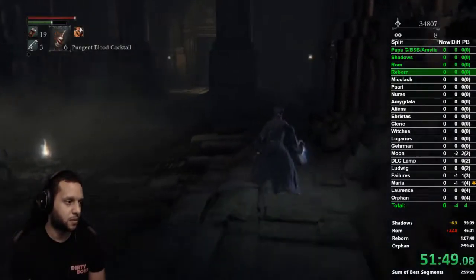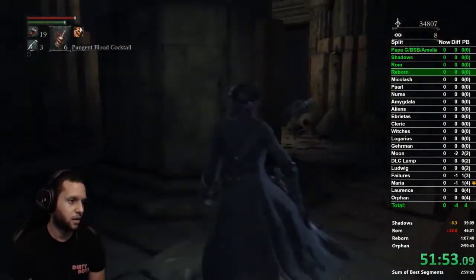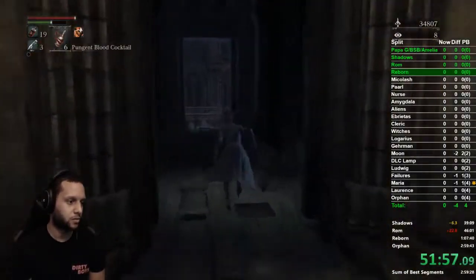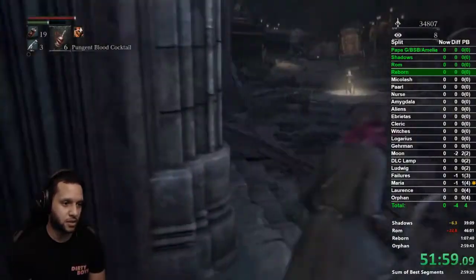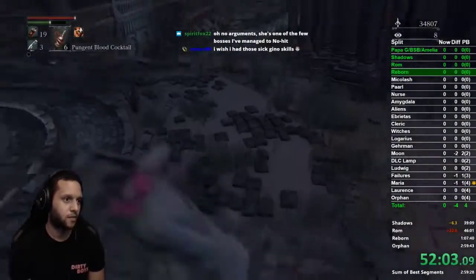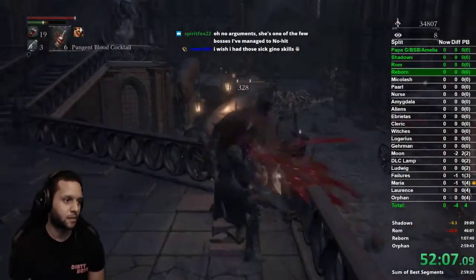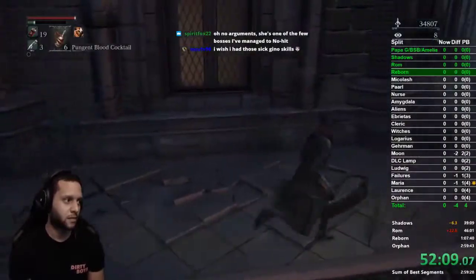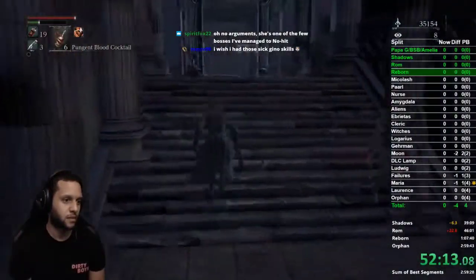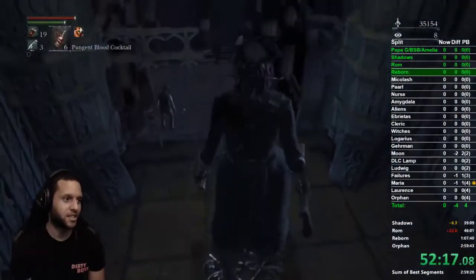Run past these guys — both of them can chase you outside this door. What I like to do is try to get this dude to do an attack, then run straight out. I turn my camera around as I'm running just to make sure they're not behind me, because we need to kill this dude right here. Once he dies we're safe; turn left and go in here — this is going to be our elevator shortcut for later.